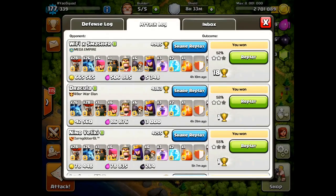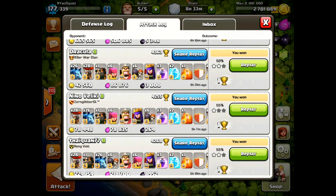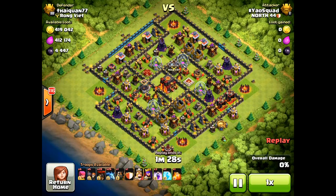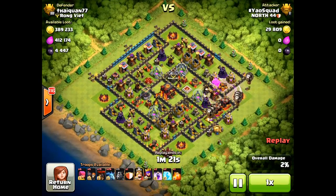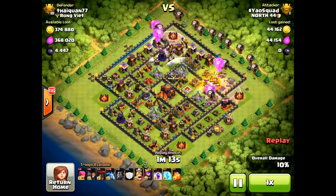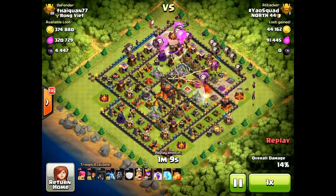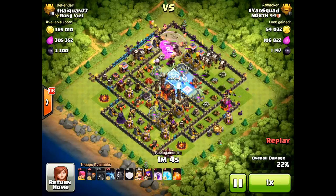What's up guys, this is Jorge Yao again back with another episode of Road to Legends on my second account, hashtag YaoSquad, which is actually pretty high right now. What I wanted to do is show you some of the attacks I've been using with Lava Loonion and show that I've actually been practicing. The first few attacks I'm going to show you are only worth one cup, but I decided to go for the two-star just for practice, because I really want to hone in on my abilities.